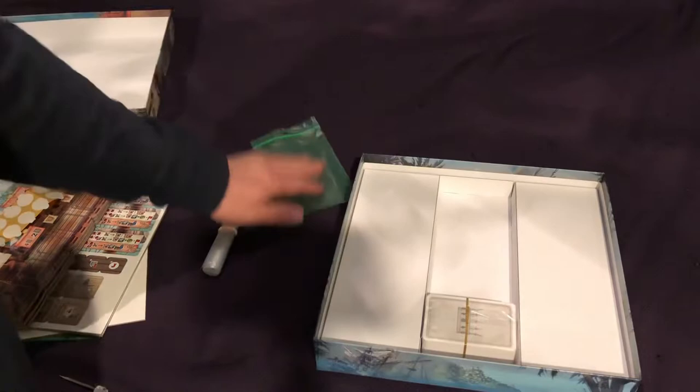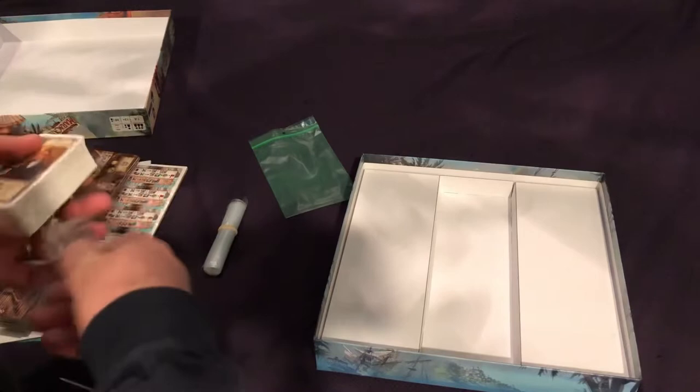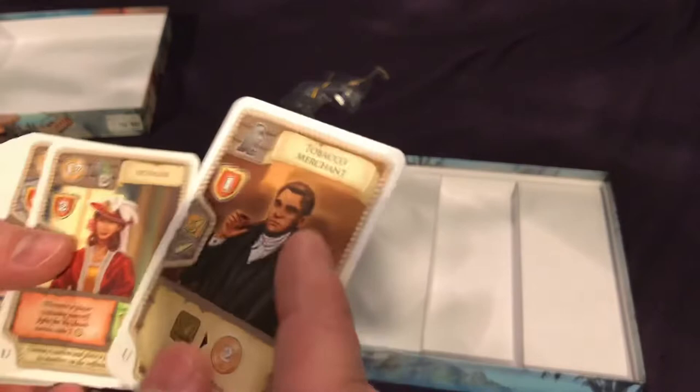We've got a bag of bags, which is good — different colors help you figure out what to do with the legacy stuff. And then our cards: the same type of smooth card, slightly thinner quality, right in the middle. I don't know what to expect anymore with cards, but they're absolutely fine — they don't feel too flimsy. I'll sleeve them, but that's my own personal preference. The artwork is good: different people, temples, different characters. All of these are going to be mixing in, allowing you to do different things.